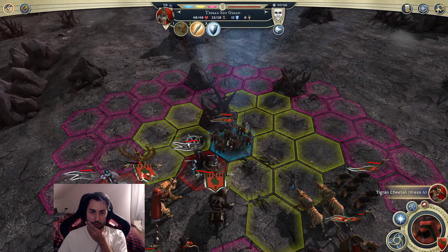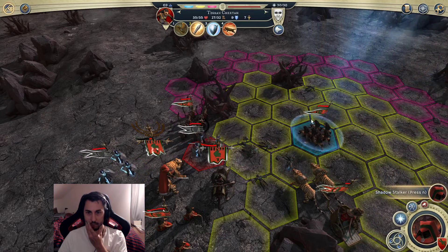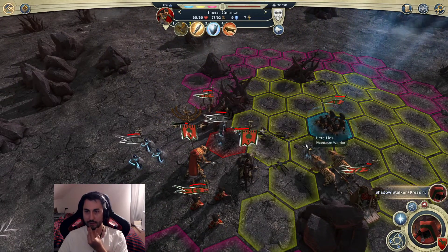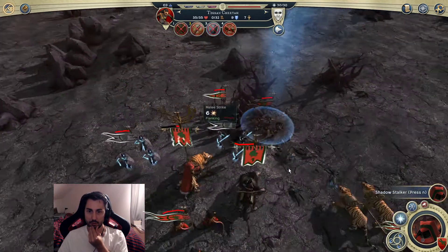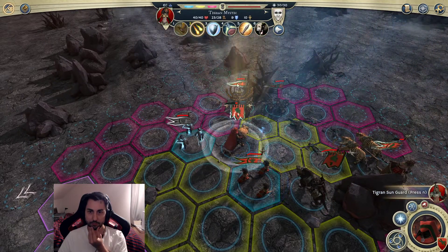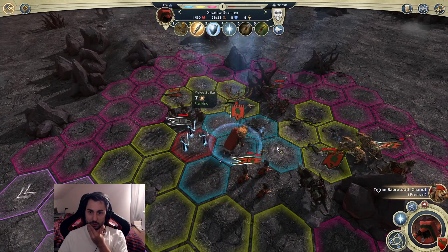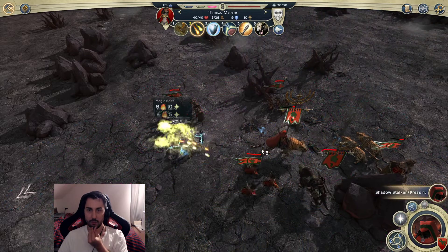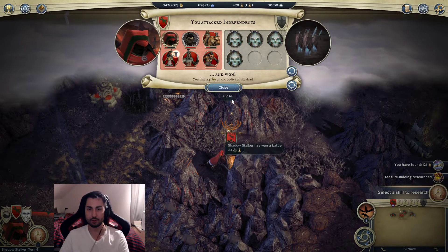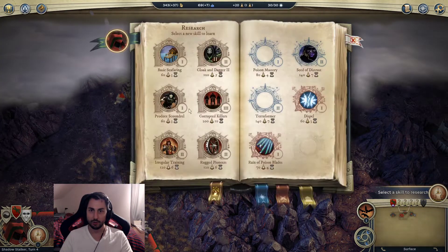Now I want to attack this thing once to get access to my hero over here - not twice necessarily. I'll move this guy back, then start shooting with Black Bolts. I'll attack once as well, then move away and attack. We took a little damage but not too much. We did get 24 gold - that's pretty good - and a lot of knowledge, so Treasure Rating has already been researched. Upgrading Poison Mastery - that's a big boost to my damage output!